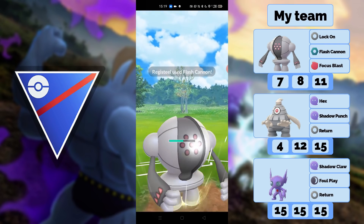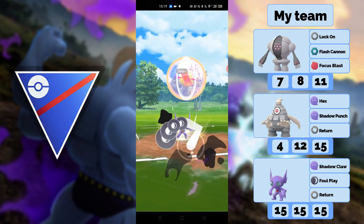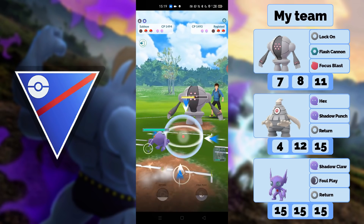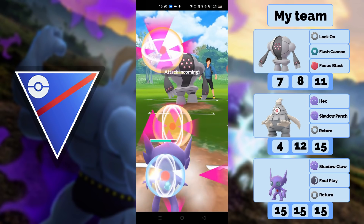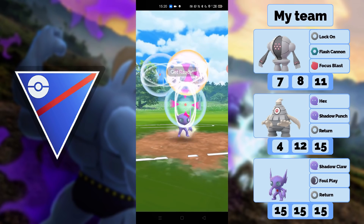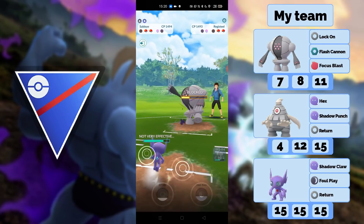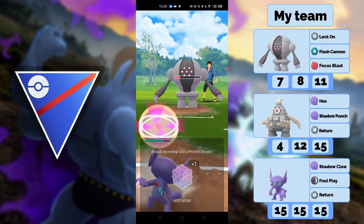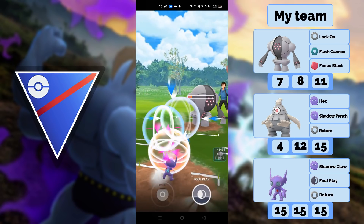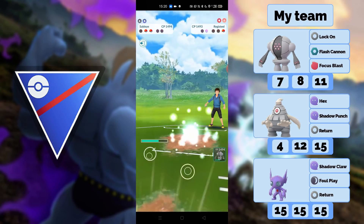He goes back into Magijarma. I have to hope I can win against whatever is in the back with my Sableye. He has Registeel in the back — this is okay. You can definitely win this in a 2-shield scenario. But if he saves his shield for Magijarma it might be problematic. I get to my move and he shields; then he doesn't shield the next one, which is fine for me because Magijarma can't really do anything against Sableye.